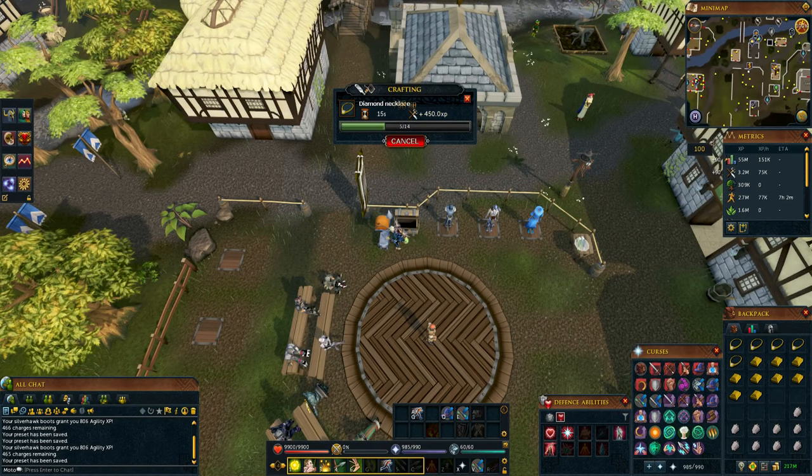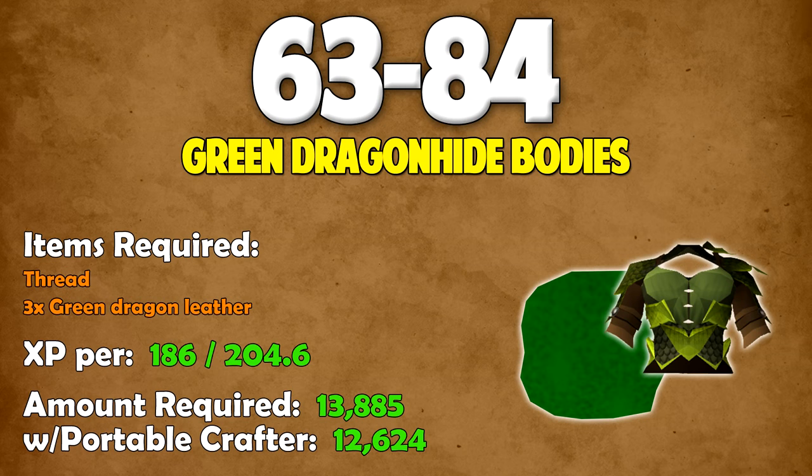With that, we're done with the profitable methods. It's time to see what actually makes crafting an expensive skill. From 63 to 84, you want to be making green dragon hide bodies. You need thread and 3 green dragon leathers for each body. Every time you make one, you'll gain 186 XP, or 204.6 XP if you're making them on a portable crafter. To get from 63 to 84, you need to make 13,885 of them — or 12,624 if you're using a portable crafter.